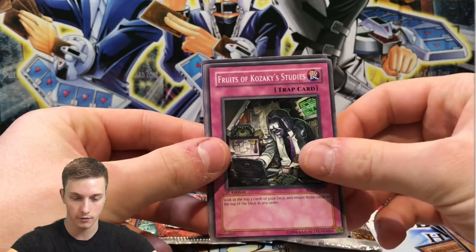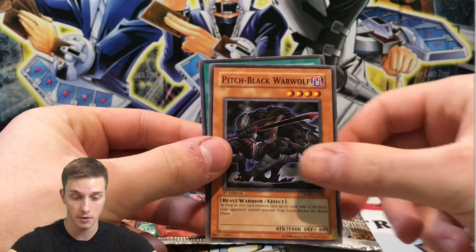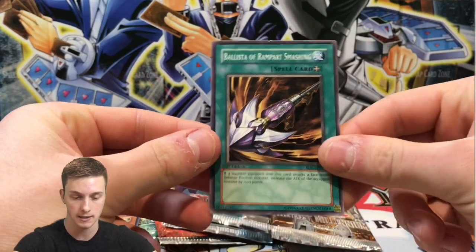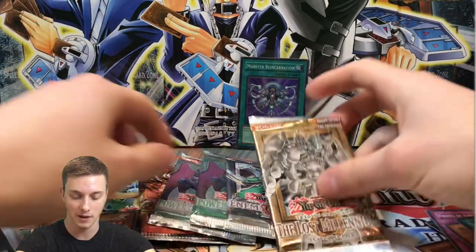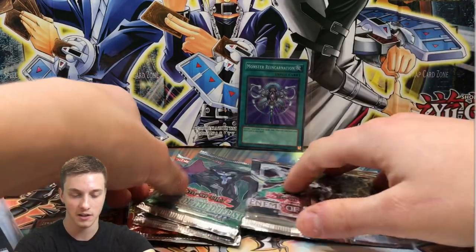One hollow in three packs so far. We also got: Fruits of Kozaki, Studies, Pitch Black Werewolf, and Balaster of Rampart Smashing. I kind of want to save Lost Millennium for last, so let's go Power of the Duelist unlimited next.